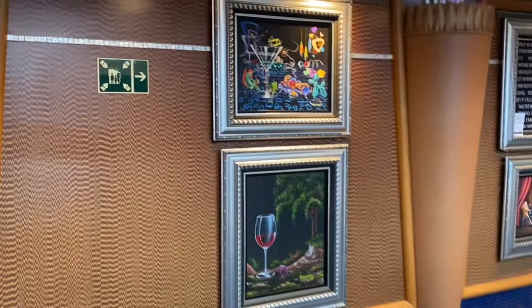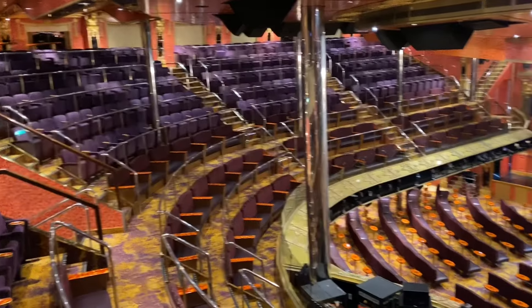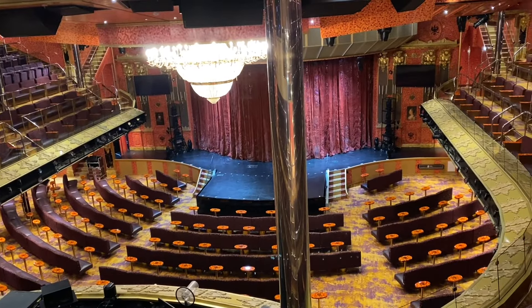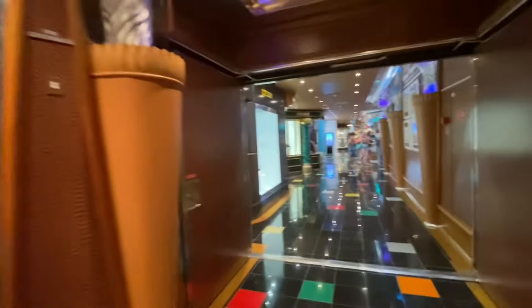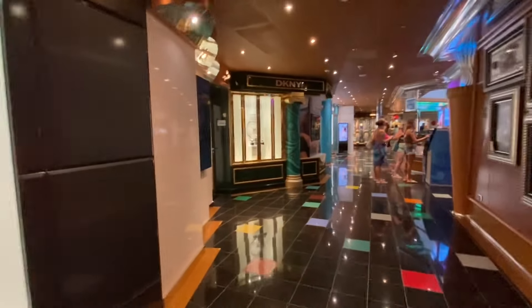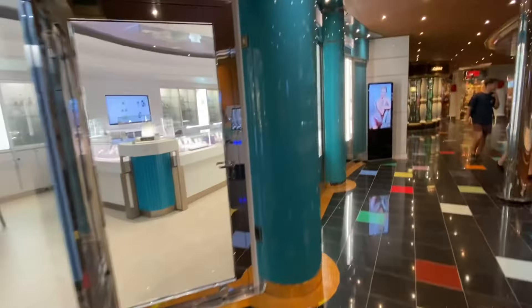The fifth floor has the Amber Palace where they do the shows — the welcome show and the main stage shows. It's a pretty nice theater. Straight ahead you can see the Fun Shops. There are stores here. Everything's closed — this is embarkation day and it's still early in the morning.